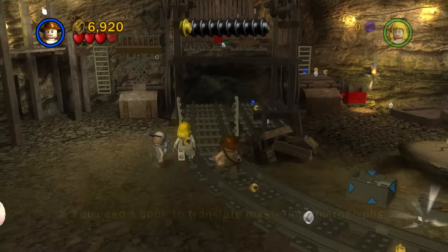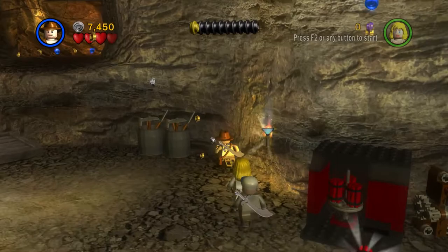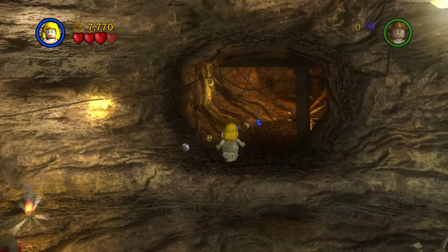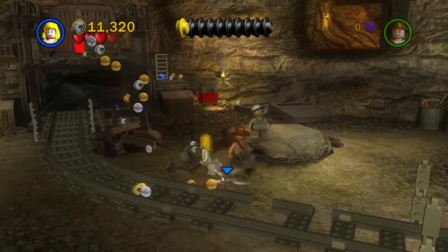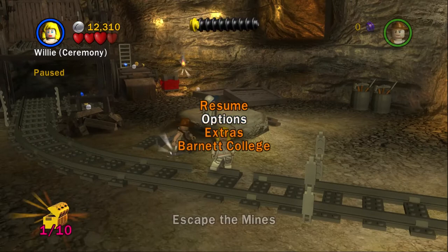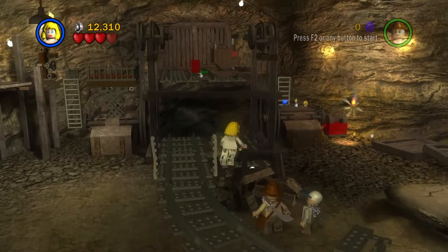Let's collect these studs first. What we need to do is build up a minecart here. I think there's a minikit up here — we have to use Willy to get this since she can jump the highest. Alright, there's one out of ten, so that's one less to get in free play mode. What extras have I got unlocked? Turn on secret characters — that'll unlock certain characters. I think mainly it unlocks Han Solo, which can be unlocked in a certain way.